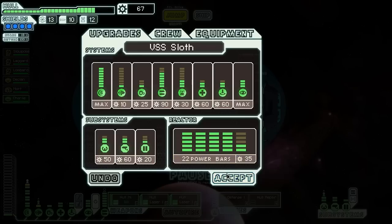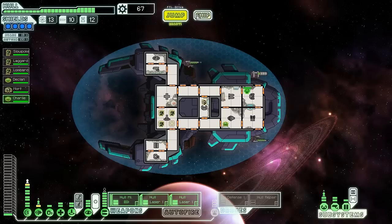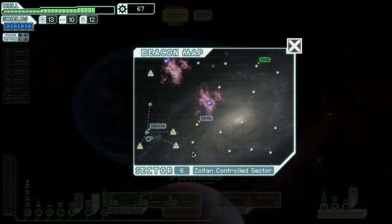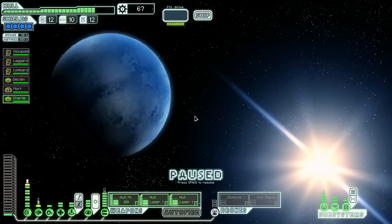It's hard to complain about getting Zoltans — the extra energy is always good. We'll stick him into shields to gain ourselves an extra free energy bar. What are we going to do with that energy bar? I think we'll upgrade our teleporter, perhaps give us that extra super speed. Better to put it in something than nothing. I'll hold on to the money in case we can find a good store.